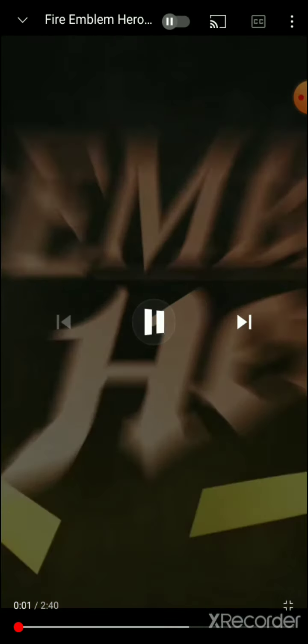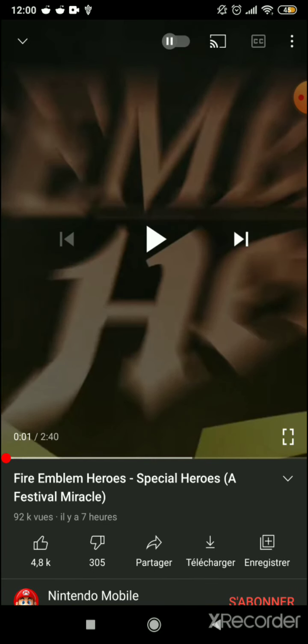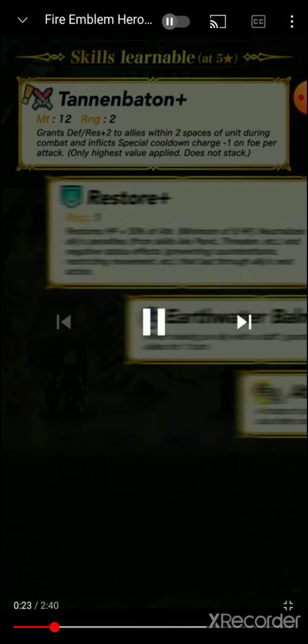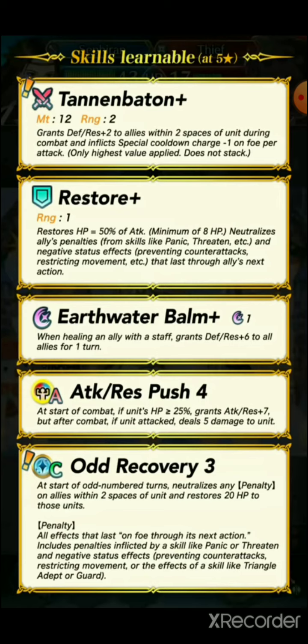Okay, let's go back and look at the units. We were right about it being Saffron. Her Tannin Baton grants Defense and Resistance plus two to allies within two spaces during combat, and inflicts special cooldown charge minus one per attack — some kind of Goad/Baton effect. And Odd Recovery: at the start of odd-numbered turns, neutralizes penalties on allies within two spaces and restores 22 HP.